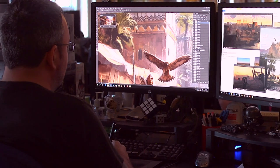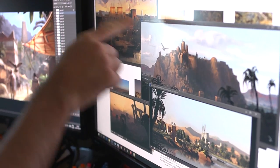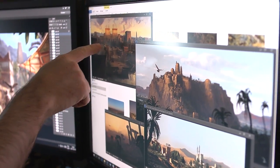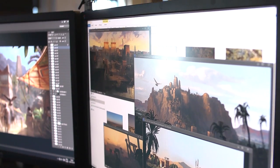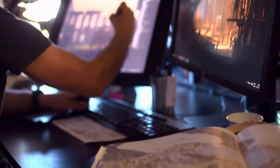To do Egypt right, we had to do the whole country. And doing the whole country means a lot of big cities, a lot of villages and towns and deserts. The big difference between Assassin's Creed Origins and the previous titles is really this vast open world which is totally seamless. This is the first time ever we have these massive cities that are directly set into the world.